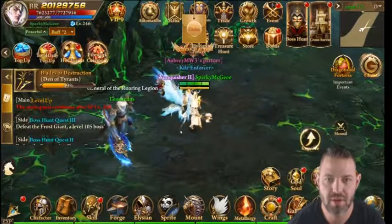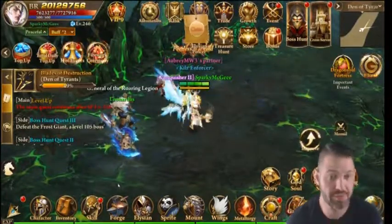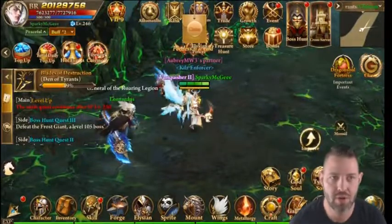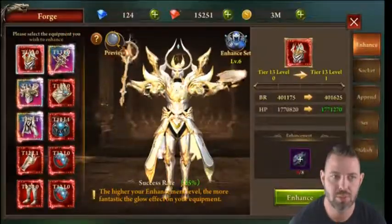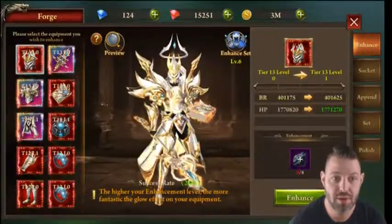Welcome back to another installment of Era of Celestials. We're going to continue on with the series and hop into the Forge tab. On the left you'll see all of your equipment that you can forge and manipulate. We'll get into each item, and if you want to hit Preview you can see what each set looks like.